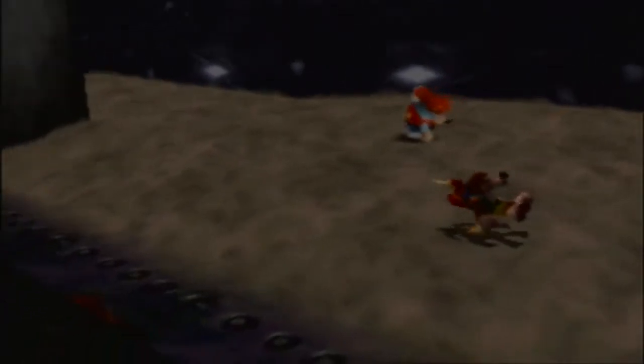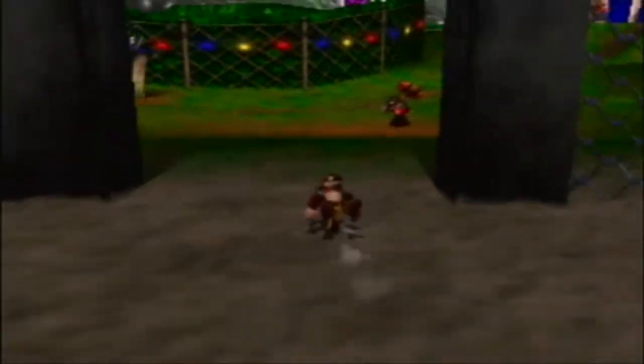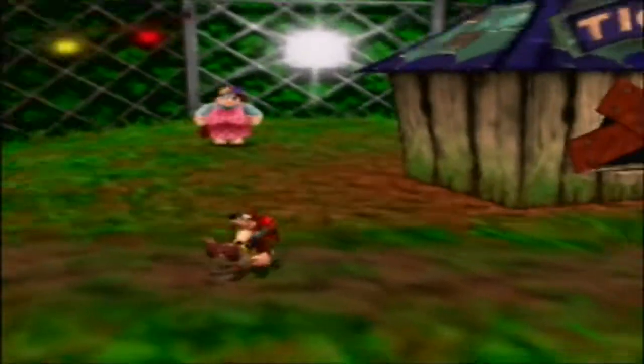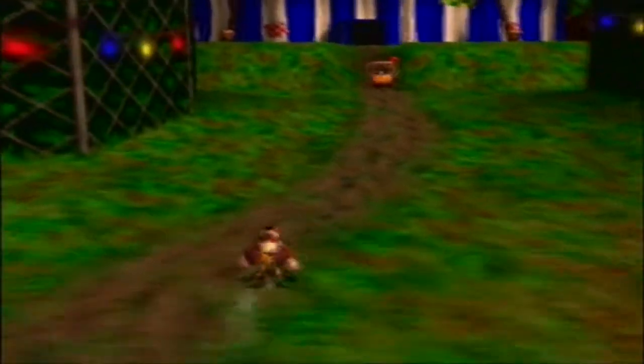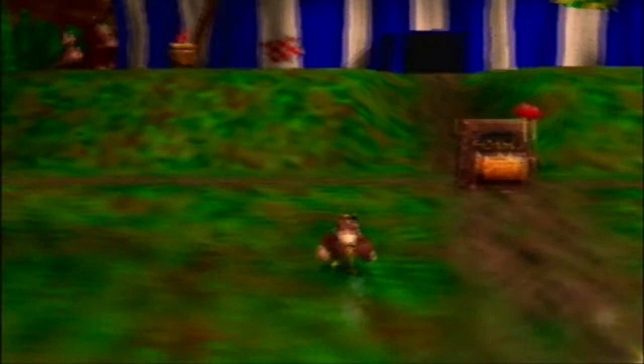Besides those nodes, keep this kid right here in mind - he's very important. But for right now we're gonna move on. That's right, the Boggy family has returned! This is Mrs. Boggy, and now her three kids are lost somewhere in this world. We're gonna have to try to find them.